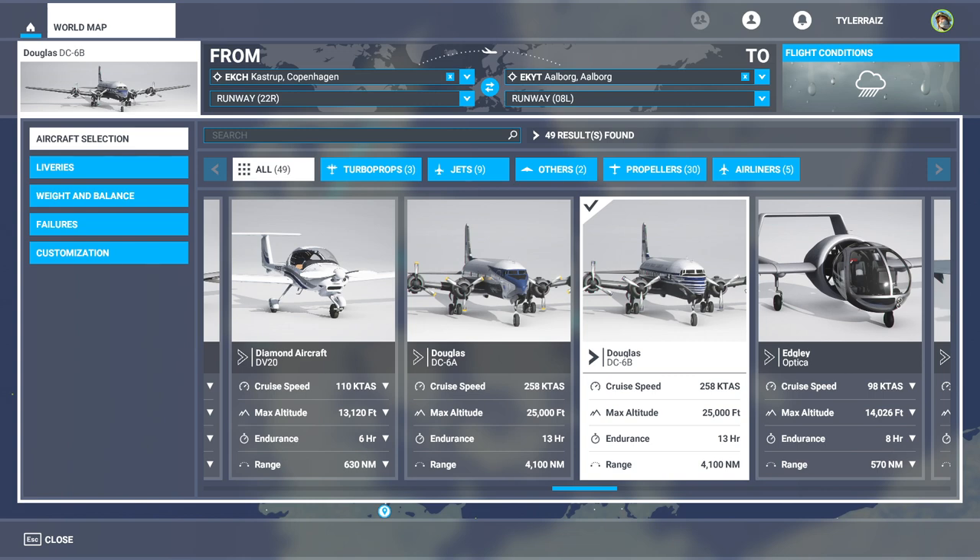I feel very comfortable flying prop liners generally speaking, especially the Constellation, which was the first plane I flew around the world in Flight Sim — that was in Flight Sim 9. I have not flown a PMDG plane before. This is a payware plane, it is an expensive payware plane.